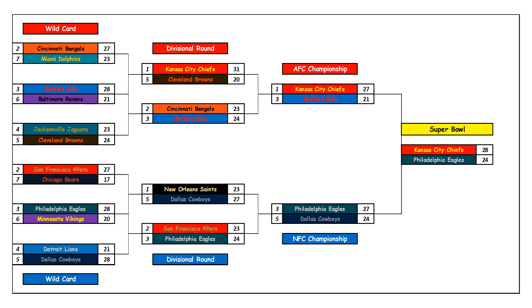Buffalo Bills host Baltimore Ravens — Buffalo wins 28-21. Buffalo will put eight in the box and force Lamar to beat them in the air, and that won't happen. Next, Jacksonville Jaguars at Cleveland Browns — Cleveland wins. Cleveland has the edge in offense, defense, and special teams, though Peterson may have Jacksonville well prepared. The model has Cleveland narrowly winning this football game.